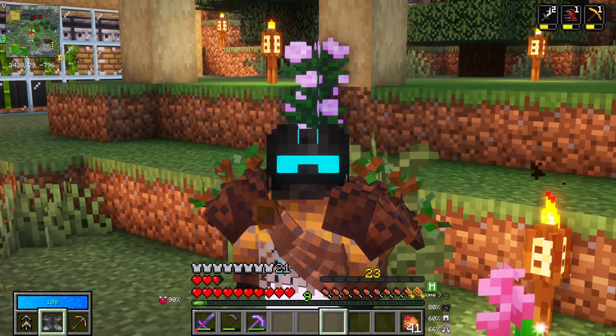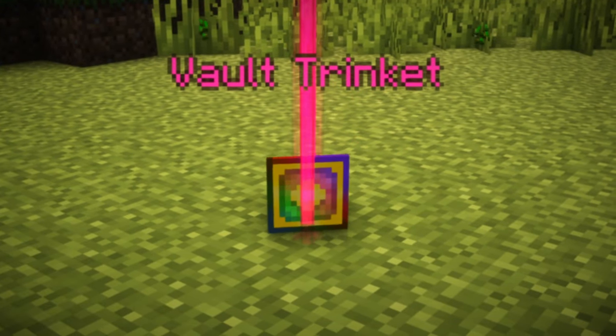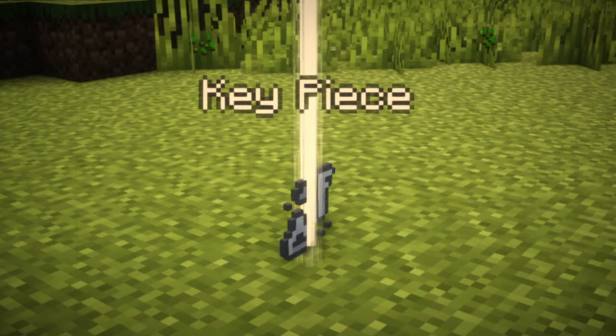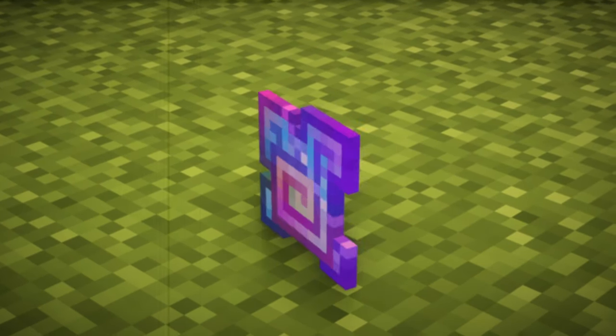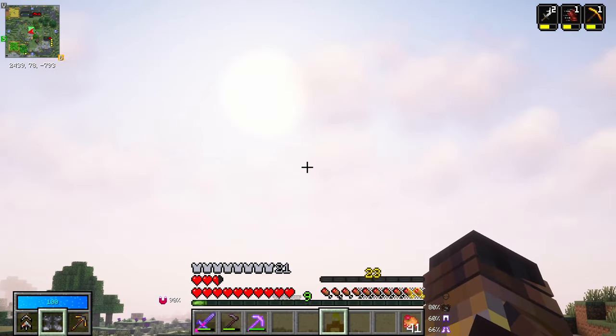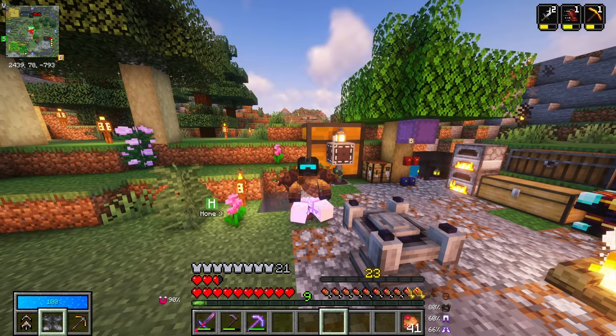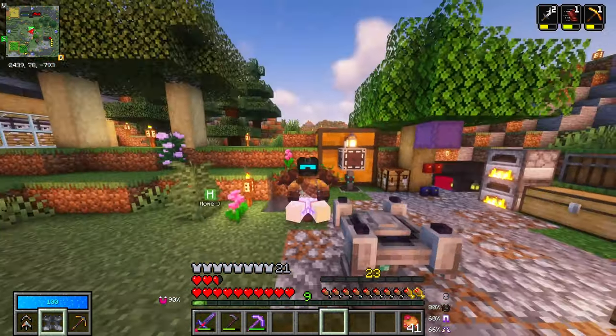Ladies and gentlemen, this is going to be a wild one. In this episode of Vault Hunters, we finally get our first trinket, run a vault and get some really good treasure, visit a bunch of farms, but most importantly, unlock the ability to run catalyst crystals. So without any further ado, and as the sun is setting, grab a cup of something — I have a cup of tea — get whatever you want, and enjoy the video.